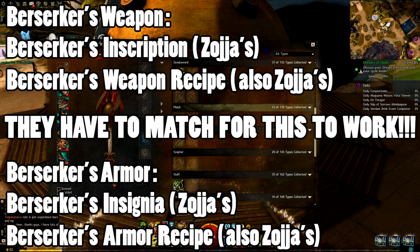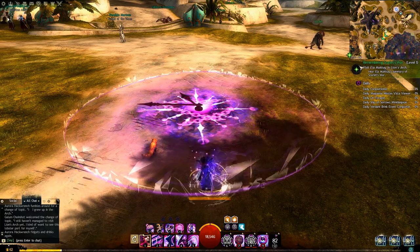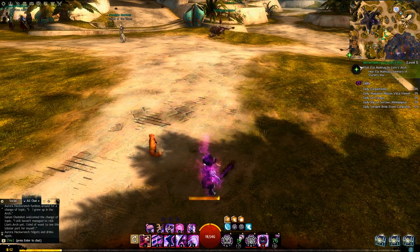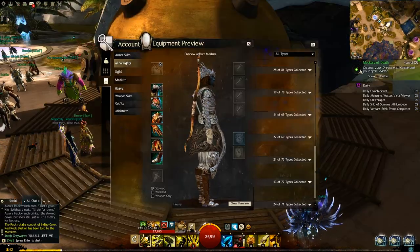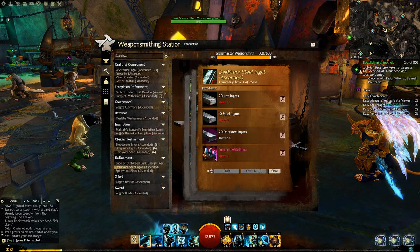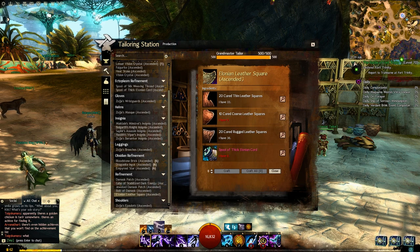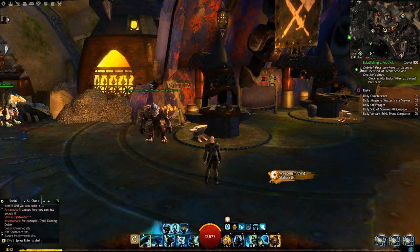Now that you've got all that out of the way, there's one other resource to take into consideration when making this stuff, and that is your free time. A few of the materials required to make ascended gear are actually time-gated, meaning you can only craft one per day. You're going to need several to craft each piece of gear or even just one weapon. A glob of elder spirit residue, a lump of mithrilium, a spool of silk weaving thread, and the spool of thick Alonian cord can all only be crafted once a day, and those build into the materials you make ascended gear out of.